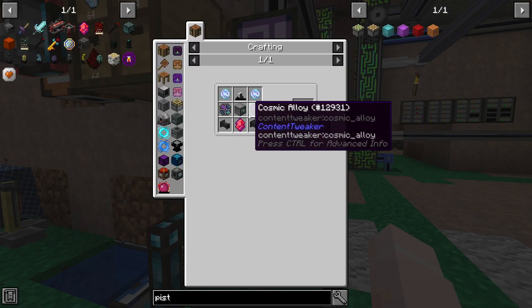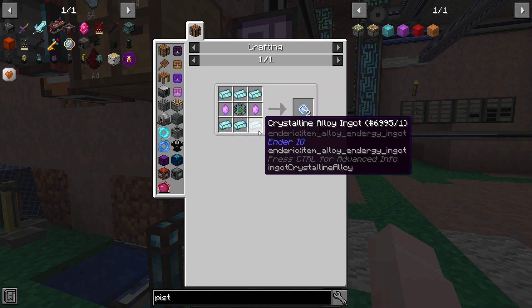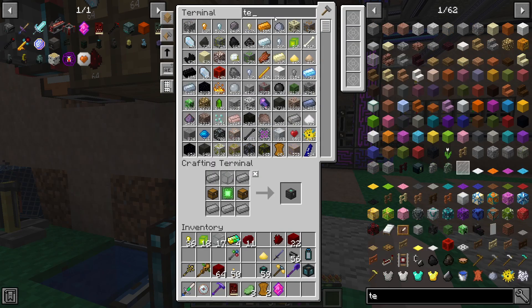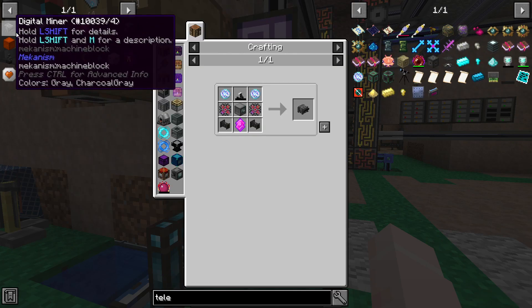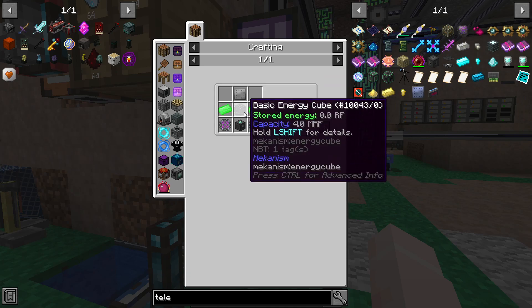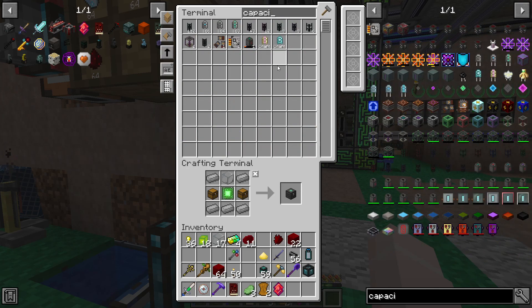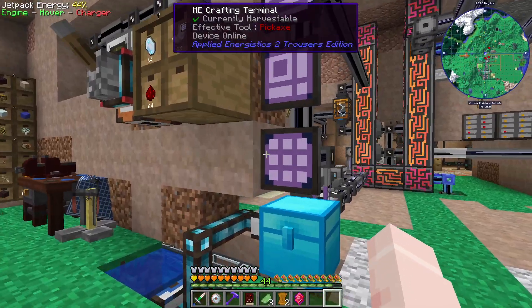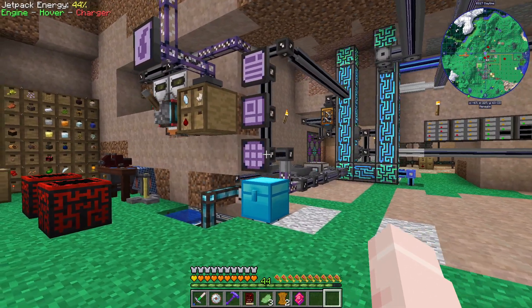I don't think there are quests for any of that stuff, and they're easy enough to make. The teleportation cores are not too bad — there's just a little bit of stuff that goes into making them that needs to be autocrafted. We also need two cosmic alloys and the Dread Crystal. The energy cube — do I have any energy cube? No. Capacitor? No. So I'm going to have to make that from scratch, which is annoying but doable.